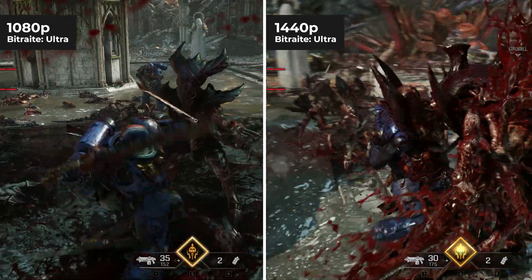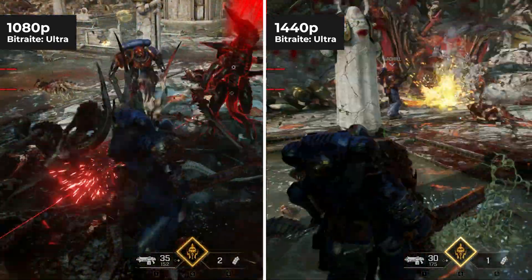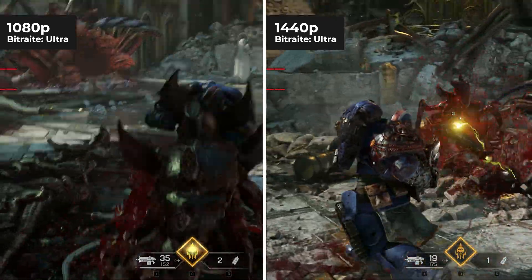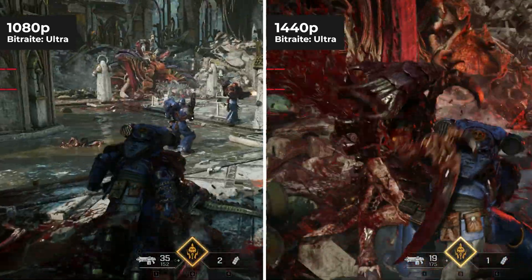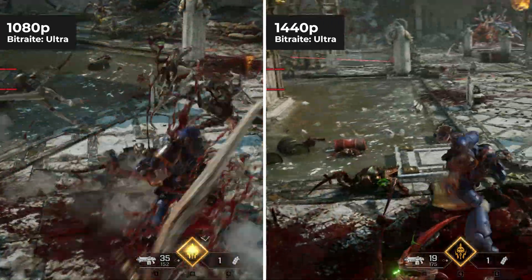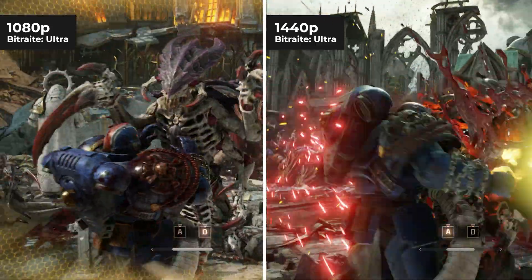From a content perspective, the highest quality is going to be your best bet due to the compression of online social platforms like YouTube, Instagram, and TikTok — including this very video you're watching. File sizes did increase, with the 1440p ultra bitrate file coming in at just under 500 megabytes, but that is still a far cry from what you can expect from GeForce Experience.